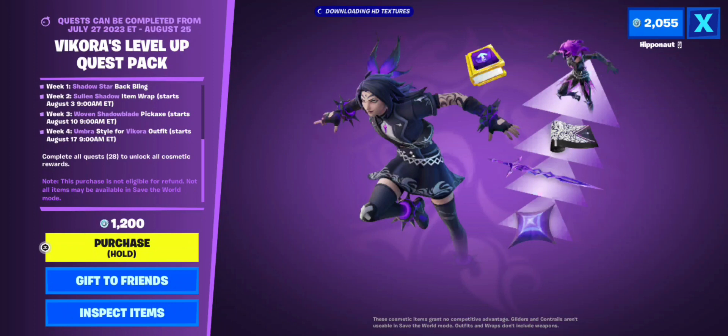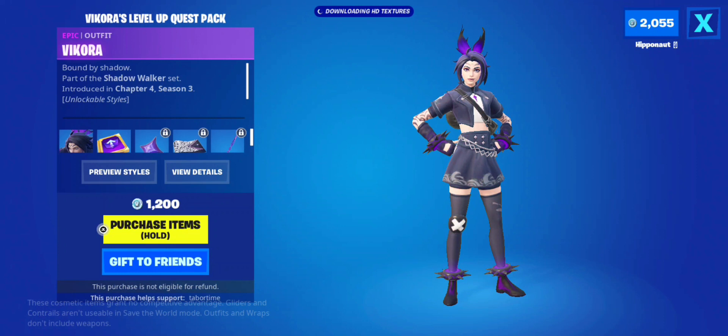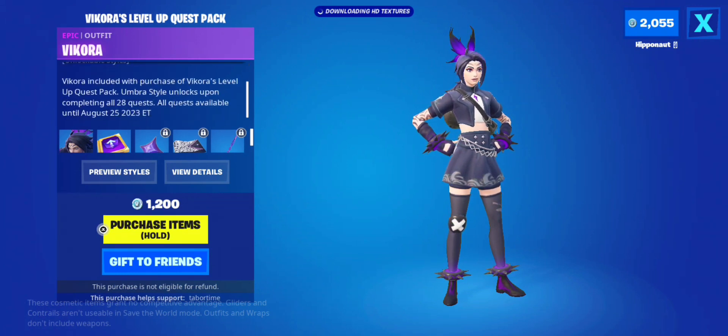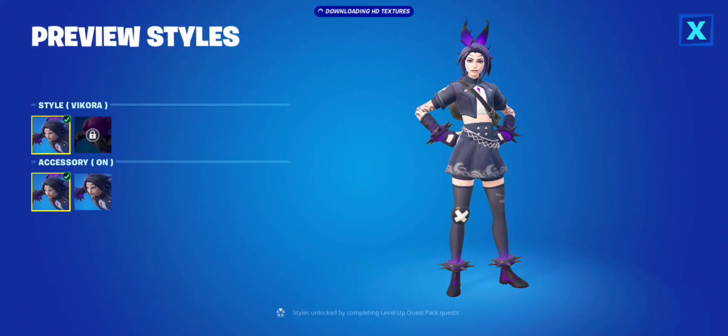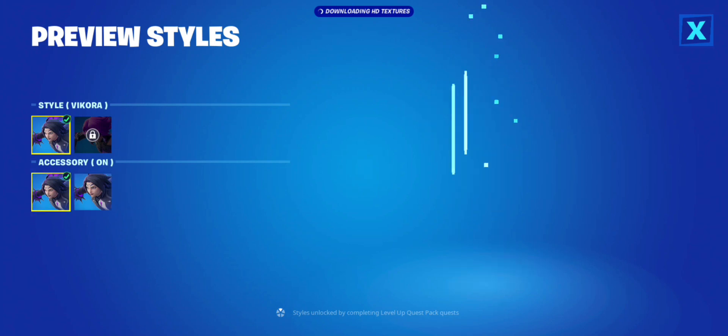Here is the Vecora skin — it says 'Bound by Shadow,' part of the Shadow Walker set. It looks like she's got multiple styles. She's all purple, she's got some chains, a mini skirt, a knee pad with an X on it. There's an accessory on/off toggle — I'm trying to see what the accessory is... oh, I think I see it.